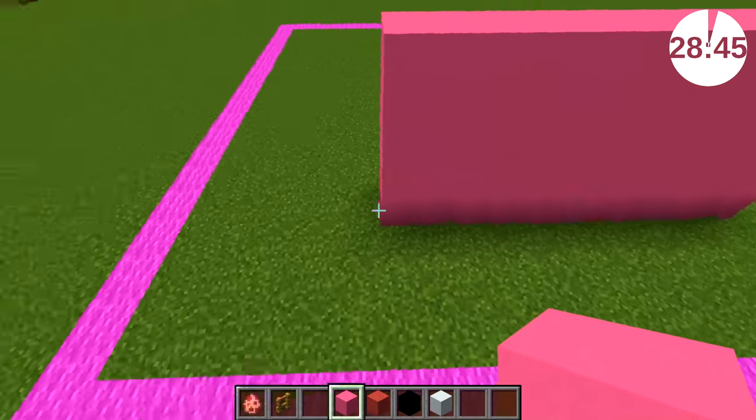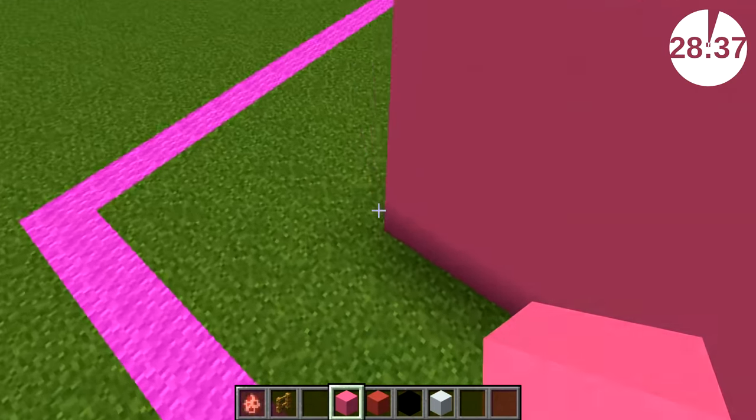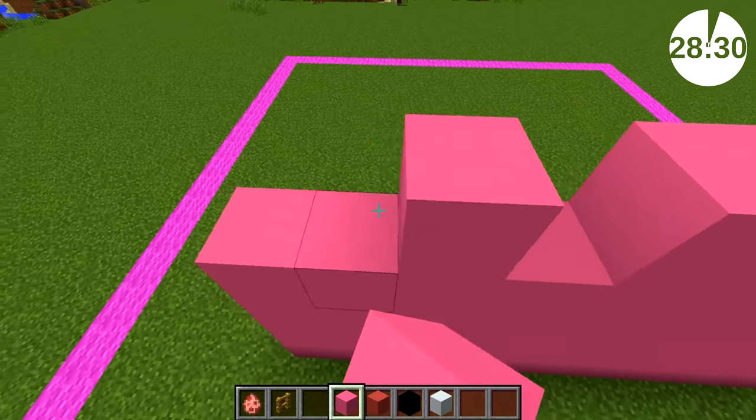Maybe I should have done that, I don't know. I'm worried now. 1, 2, 3, 4... he's centred, it's all good! Look at that, it's a pink line — it's a wall, a pig wall.